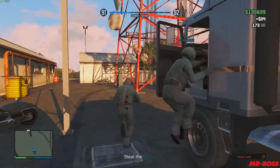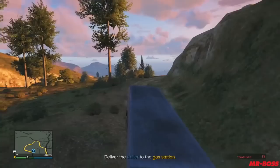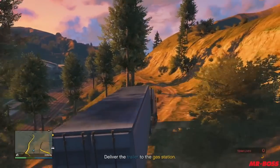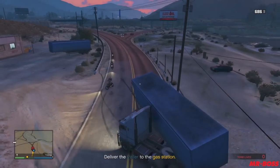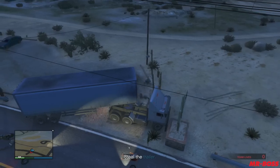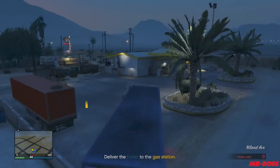This is when you need to be very careful because the trailer part of the truck falls off so easily. One slight wrong turn and the trailer flips over — it's impossible to get it back upright, and you'd basically have to restart the mission because you can't reattach the truck to the trailer. We got super unlucky when the trailer actually came off after hitting a wall. Luckily it stayed right side up, and through the fire and flames we managed to get the trailer back on and complete the mission.